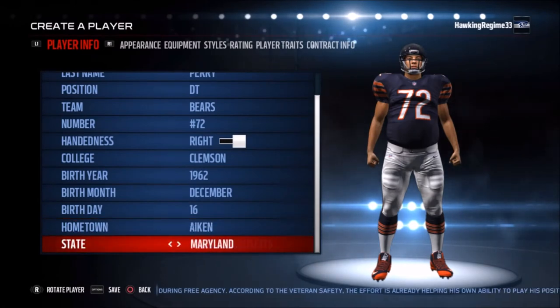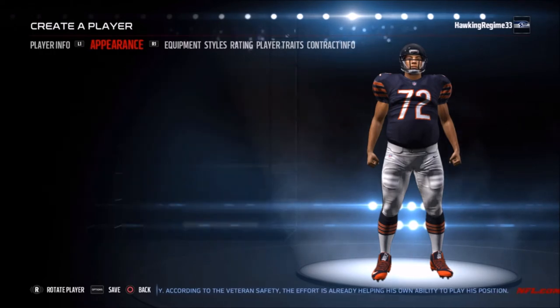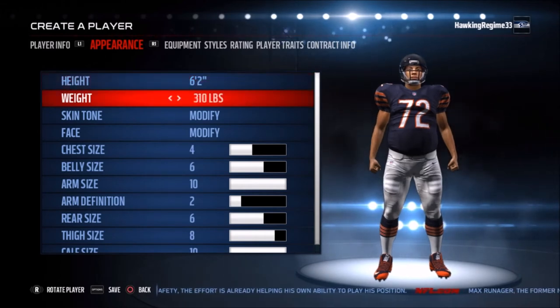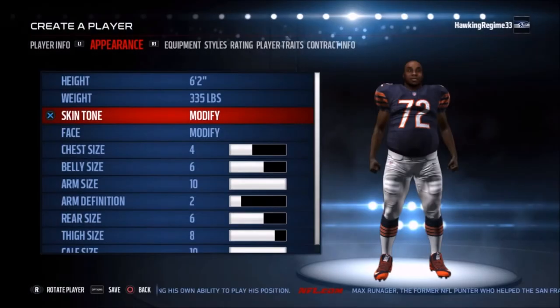Part of the conflict with him was that when Buddy Ryan was defensive coordinator for Chicago, he was a guy that didn't want to play the Fridge — William Perry. So that probably played a little bit of a role in him actually making an impact on games. However, Mike Ditka, who actually drafted him, wanted to play him basically at fullback, so he was a guy that could be used in goal line situations as a power player.